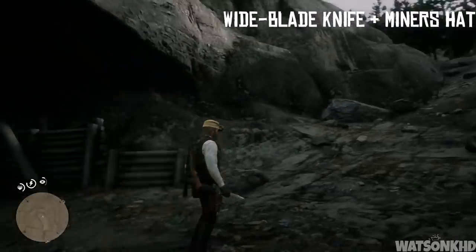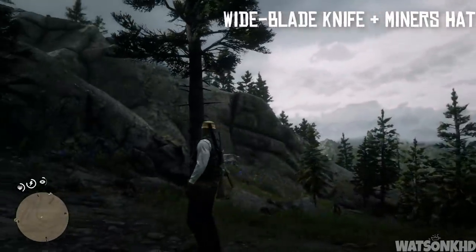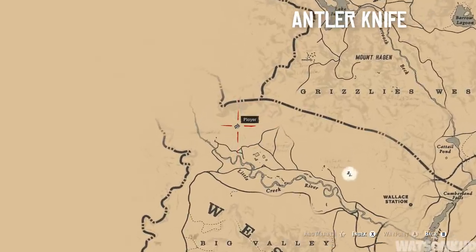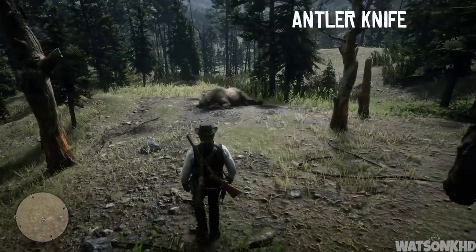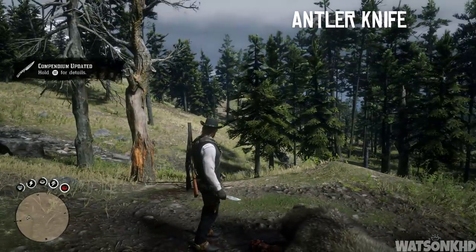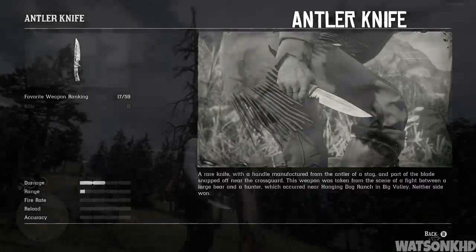Next, head directly north from that location until you come to the area near Hanging Dog Ranch gang hideout. Once you get here you'll find what looks to be a hunter and a bear — they've had a fight and clearly no one won. Inside the bear's neck you'll find the antler knife. The description reads: a rare knife with a handle manufactured from the antler of a stag with part of the blade snapped off near the crossguard, taken from the scene of a fight near Hanging Dog Ranch in Big Valley.